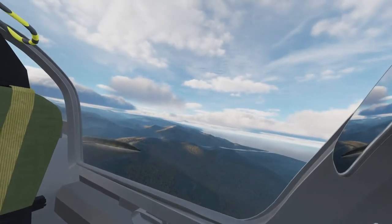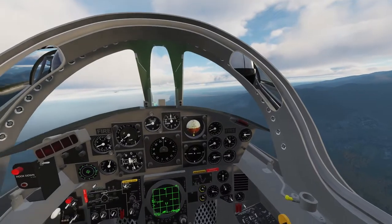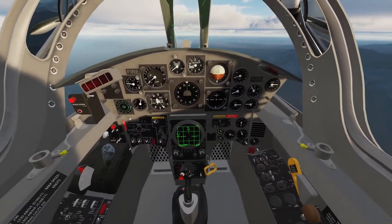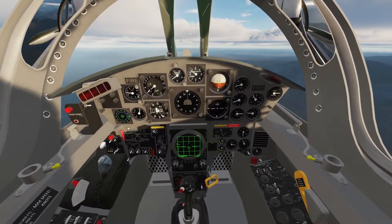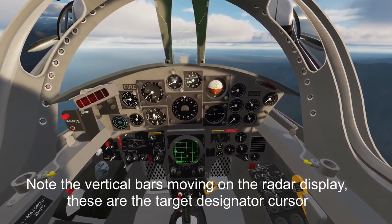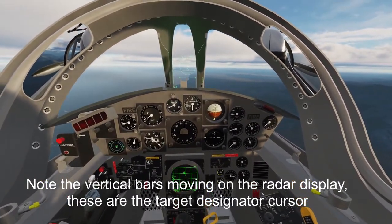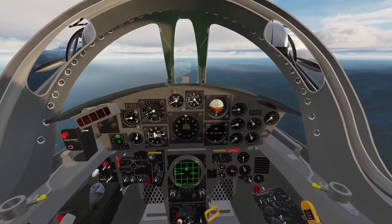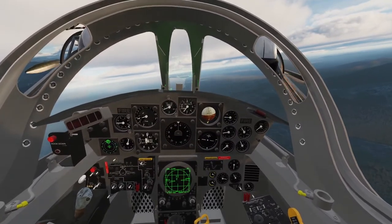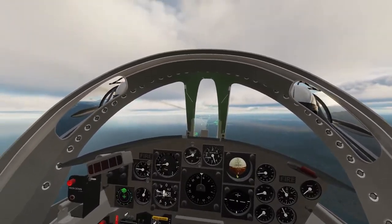We've got our F-104 here with two AIM-7M Sparrows and two AIM-9 Sidewinders as well. We've got him locked up using our Target Lock button, and then we'll press the Weapon Release button and hold. FOX-1.